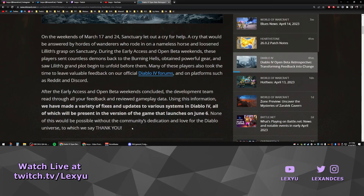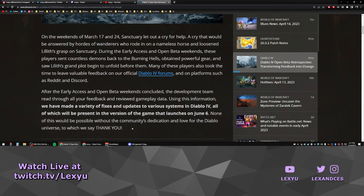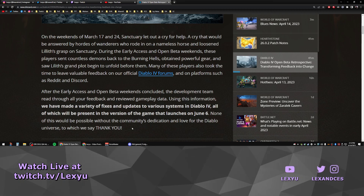After the early access and open beta weekends concluded, the development team read through all your feedback and reviewed gameplay data. Using this information, they have made a variety of fixes and updates to various systems in Diablo 4, all of which will be present in the version of the game that launches on June 6. Blizzard is already applying the feedback they got to the game before it even comes out.